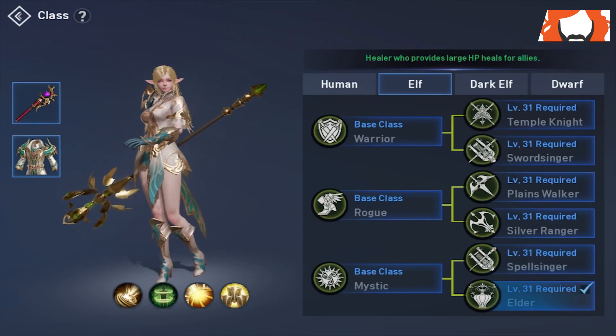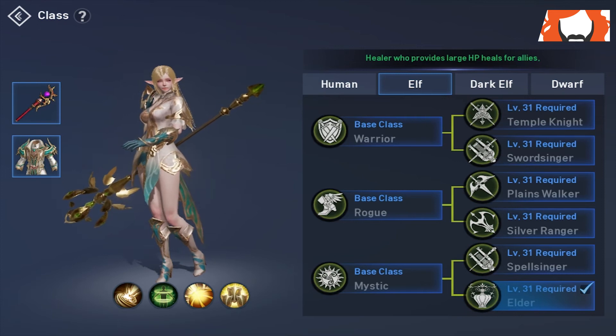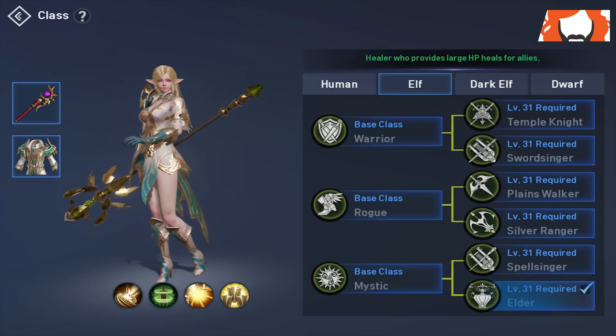Moving on to the Elder subclass — the healing subclass of the elf race. Obviously using a staff and cloth armor, just what healers do. This is one of the classes I'm looking at playing because I do enjoy healing and that utility support role, and this is probably the strongest PvE healer in the game right now.